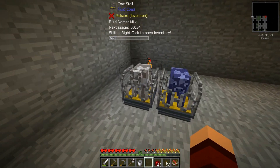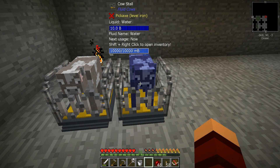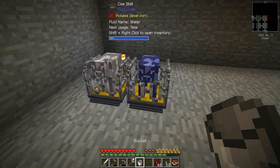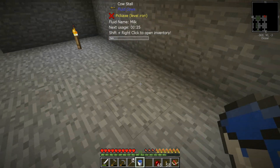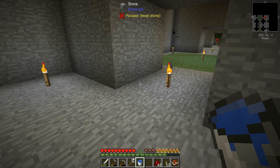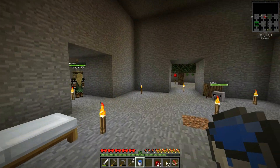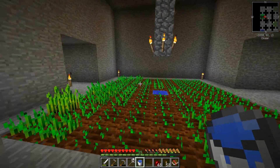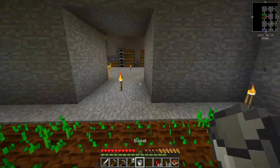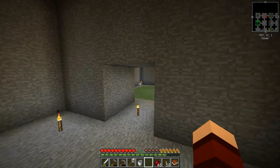We're at two millibuckets of milk and 10 millibuckets of water. We're full on water. And you can just walk up to the cows and get a bucket of their fluid directly — that's interesting! Which is really cool — it's just there and ready to go.